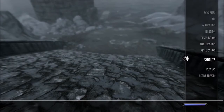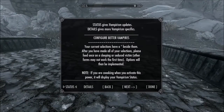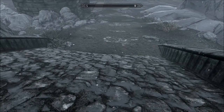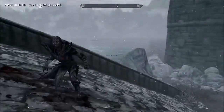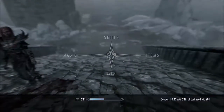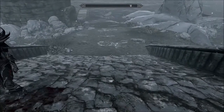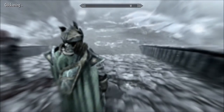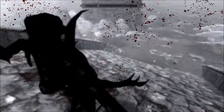I was actually looking for the spell to add Vampire Lord perks — to unlock the perk tree in a kind of a cheat way. I figured it out: you have to go into your powers, select Vampire Lord form, and from there access the cheat spell to add Vampire Lord perk points.